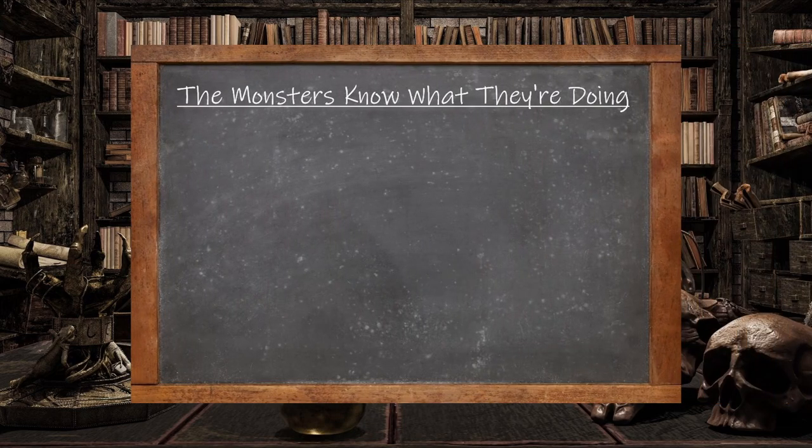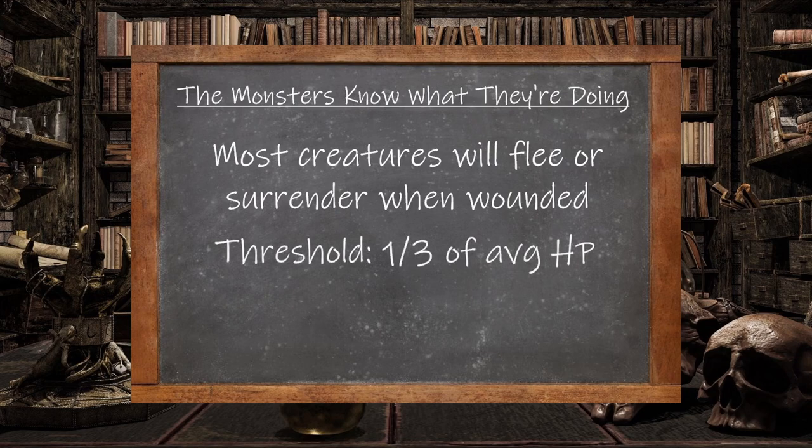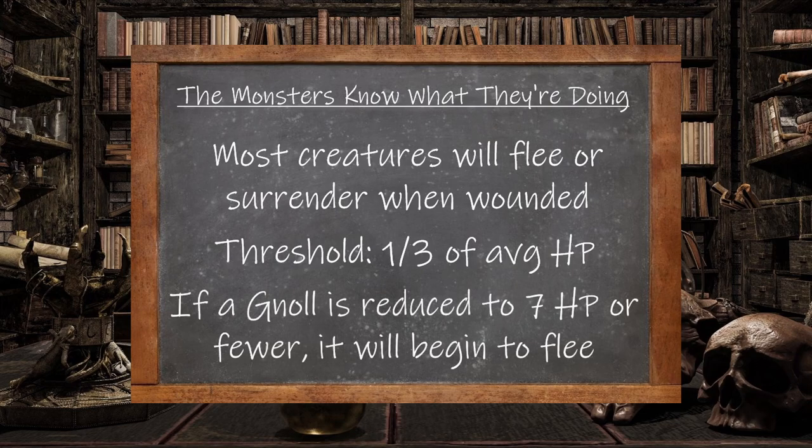Let's start by going through Amman's key assumptions one by one. The first assumption is that most creatures want to survive, and if seriously wounded, will try to flee combat. Exceptions are fanatics or intelligent beings who believe they'll be hunted down if they flee. Seriously wounded can be subjective, but we can assume that threshold to roughly be one third of the creature's health. With an average of 22 hit points, one third would be rounded to seven — so if a Gnoll is reduced to seven hit points or fewer, it will begin to flee combat.